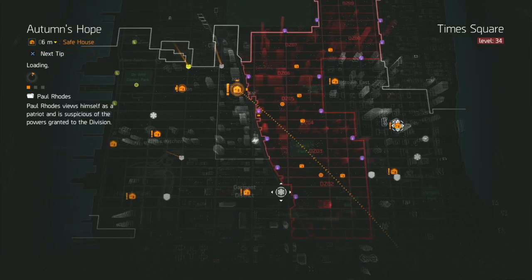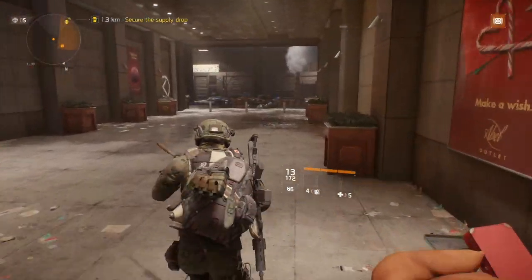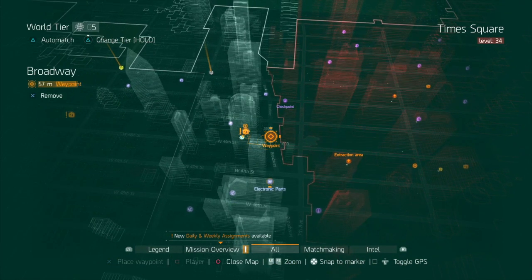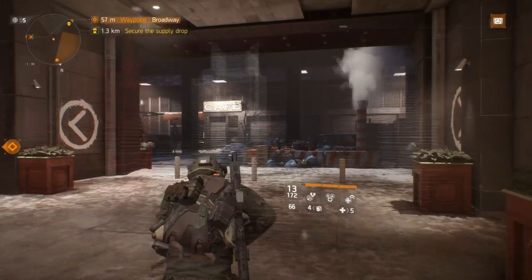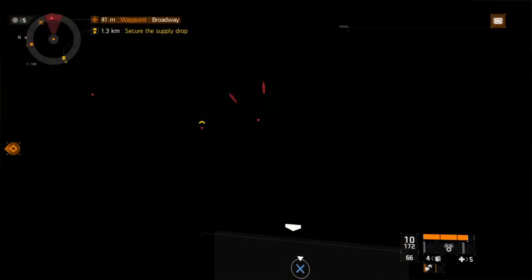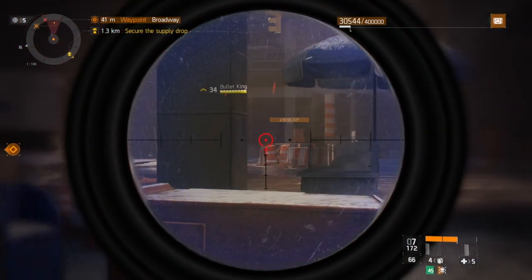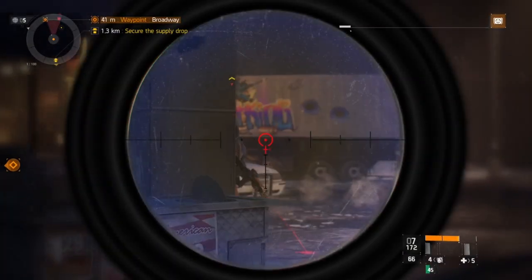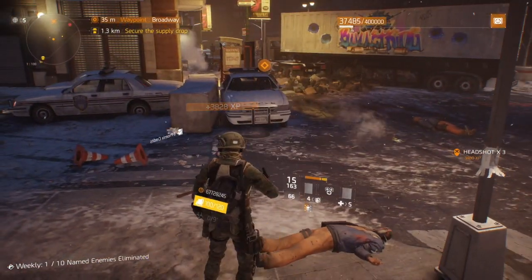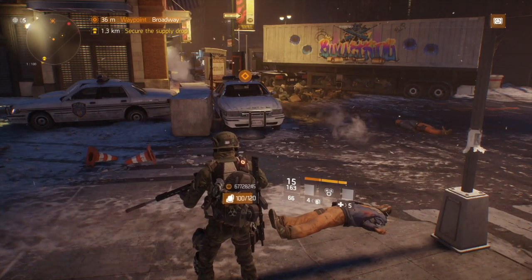The first boss is located just outside the safe house Autumn's Hope. Once you leave Autumn's Hope take a right, then another right — I'll put a checkpoint so you can see where he's located. He's in between West 49th Street and Broadway Street, usually walking up and down that stretch. Once you come out and take a left you'll have all three guys right in front of you. That boss is Bullet King, and killing him counts as one Riker boss. Remember he won't respawn for another four hours.